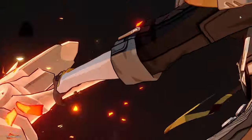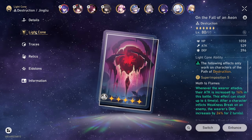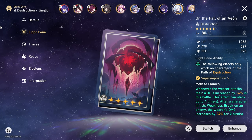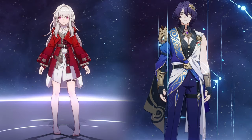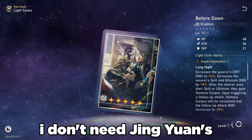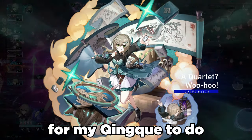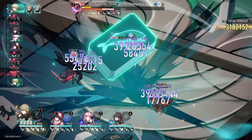I've had no trouble full clearing MoC ever since I got a DPS for my second team back in the day, which was Jing Liu. No need for a signature light cone — On the Fall of an Aeon from the Herta store works just fine with her, and Cruising in the Stellar Sea works just fine with Seele as well. If Clara or Ratio need a light cone, they can use A Secret Vow, Under the Blue Sky, or Swordplay.